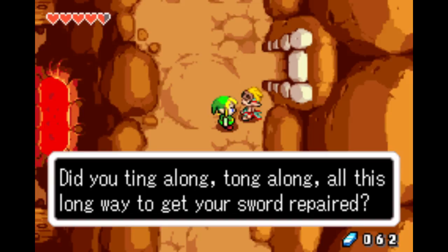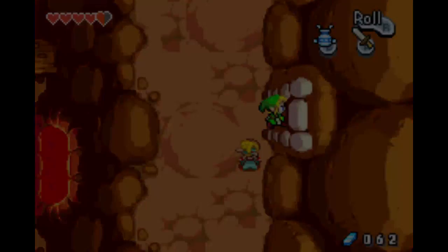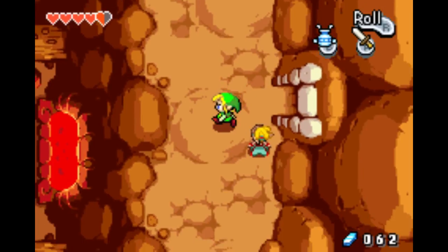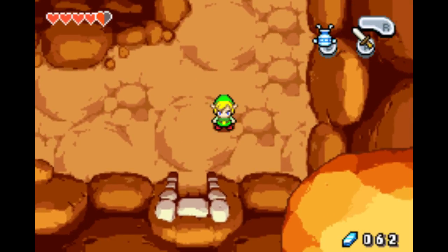Ting along, ting along, dig along for iron, dig the ground for iron — this mine belongs to Malari and us, the seven apprentices. Did you ting along ting tong all this way to get your sword repaired? The boss is down on the lowest level. So I think this is where I'm going to end off the episode. Next time we are going to go meet Malari and see if we can get our sword repaired, and then see if we can move on to the next dungeon. Thank you very much for watching — if you liked the video please consider liking or subscribing, and until then, see you later.